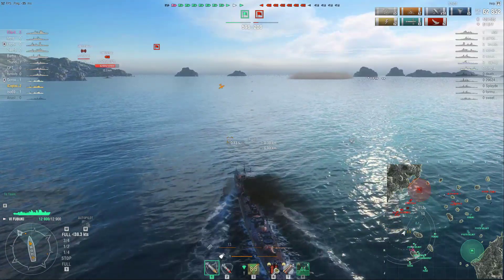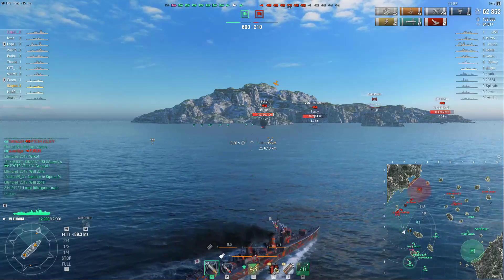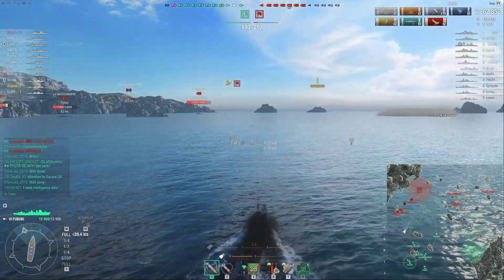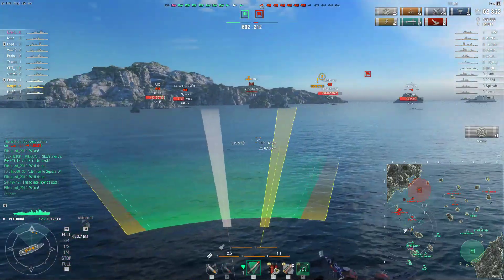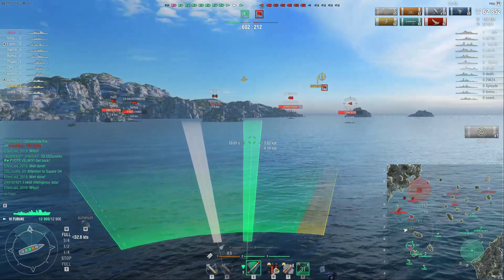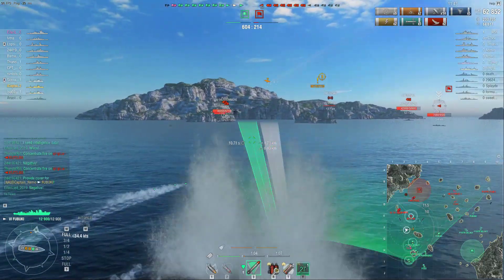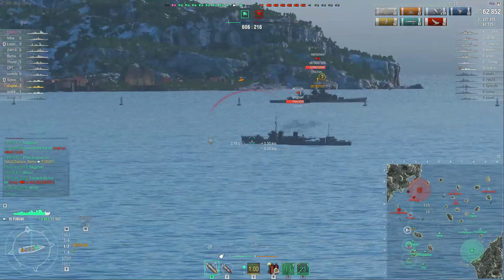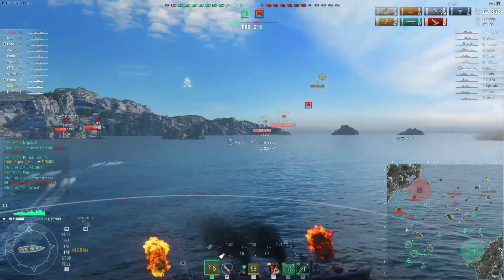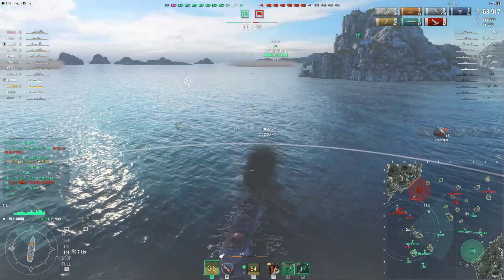Spotting those torpedoes is going to force the Fuso to do a couple of things - either stay on the straight line he was going on, which I was hoping for because it would have been another couple of torpedo hits, or turn in or away. As it happens, it turned him away, which takes his guns out of the battle. So even if you don't hit with torpedoes, you want to cordon off areas and take guns out of the battle to give your team an advantage.